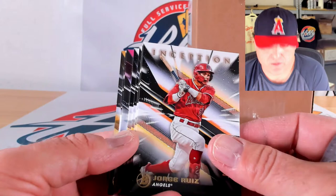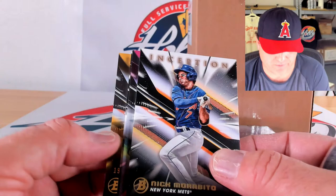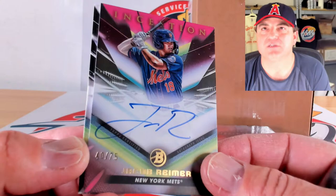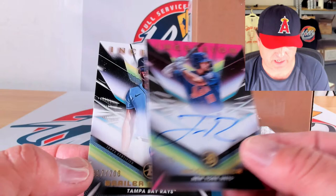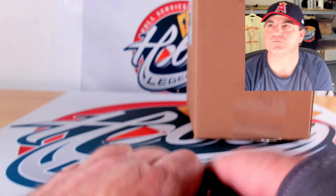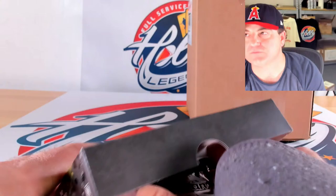Jorge Ruiz, Artiaga, Diane Jorge, and Nick Morbido. Gold to 50 of Roman Anthony, 19 out of 50. Magenta to 75 coming up on our autograph: Jacob Reimer — hitting quite a few different numbered autos — and Brailer Guerrero again to 200, 117 out of 200 on his little B auto. Last box of case number four.